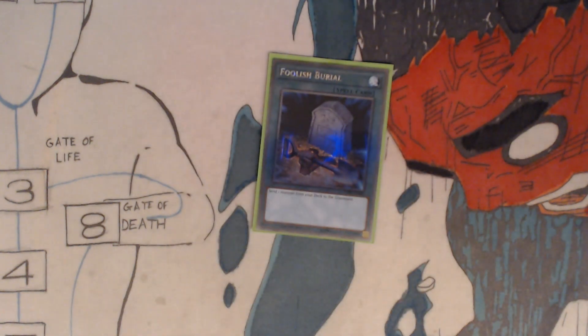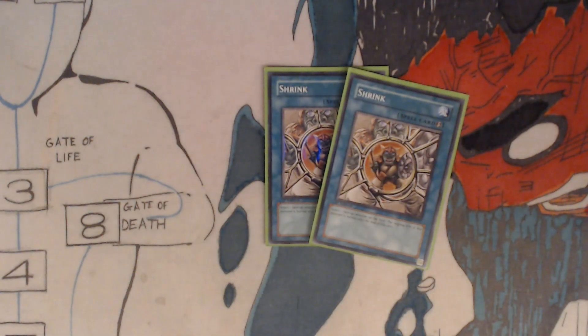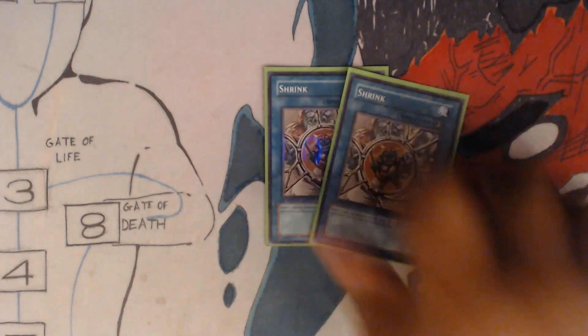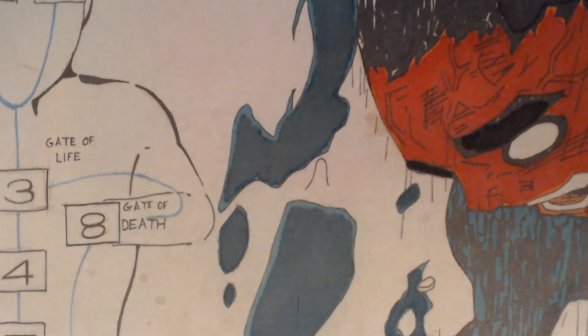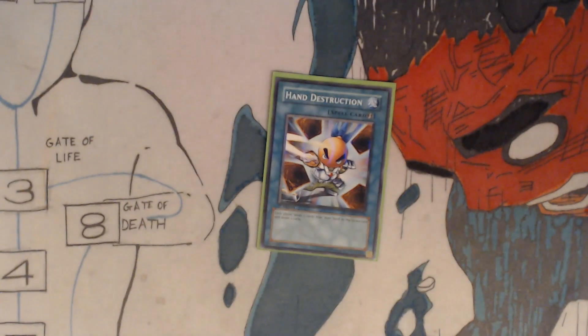You got one Foolish Burial — send one monster from your deck to the graveyard. Two Shrink — the original attack of the selected face-up monster is halved until the end of this turn. And you got one Hand Destruction — each player sends two cards from their hand to the graveyard and draws two cards.